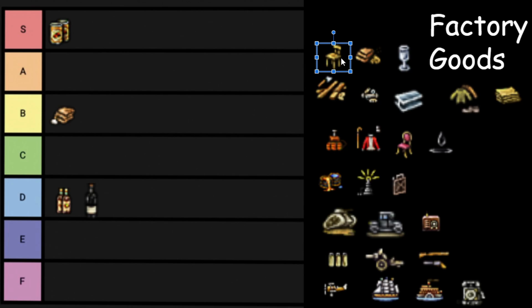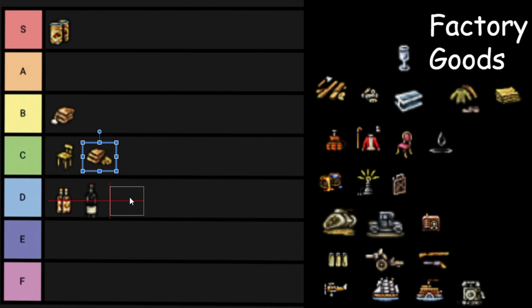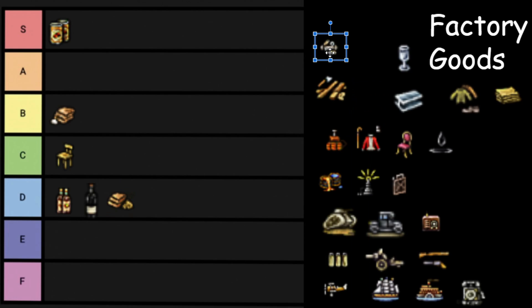Next up we have Furniture — it's a consumer good, pretty much every type of pop needs it so they don't sit on the floor, so C tier. Next up is Fertilizer — Farmers need it, it uses Sulfur. Honestly I think it should be D tier; it's not that important. Machine Parts — by far the thing I run out of most in my playthroughs. Definitely S tier, really the most integral portion of industrialization.